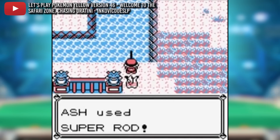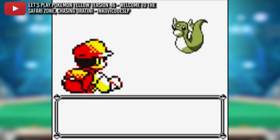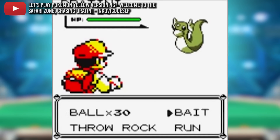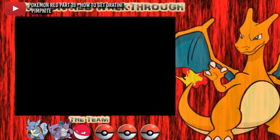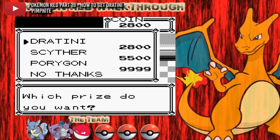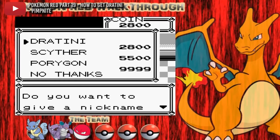Next up we have Dratini, the adorable first stage form of Dragonite with an infinitely better shiny. This little dragon snake charmed its way into trainers' hearts right from its debut in the first generation. Many will remember the massive pain it was to get in the first gen games — one would have to be really, really patient with a super rod in the safari zone, or obtain a hefty sum of coins to get one at the game corner in Celadon City.